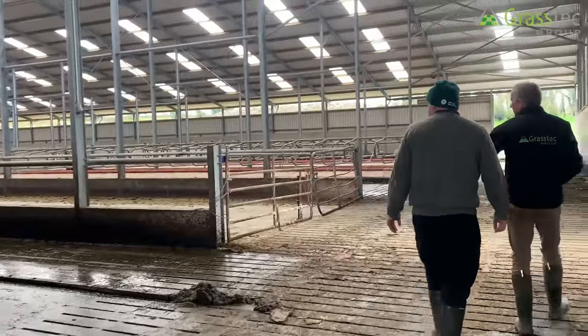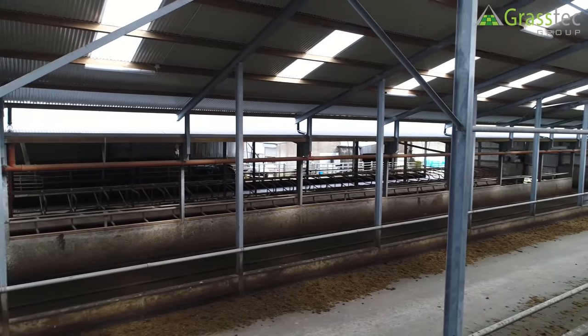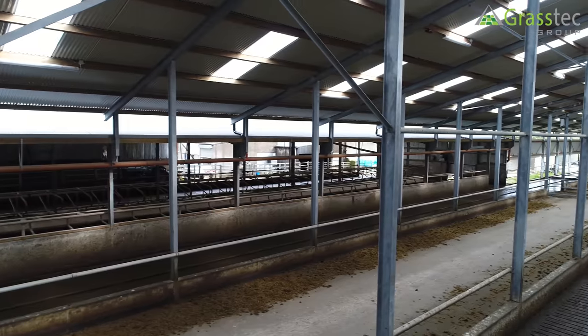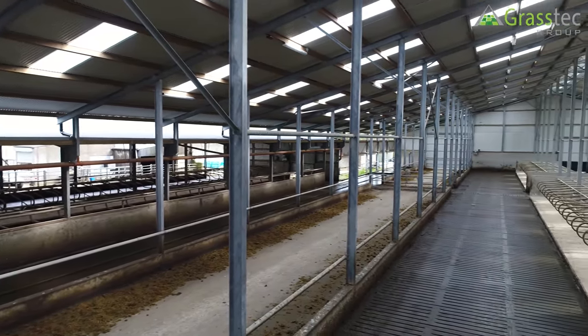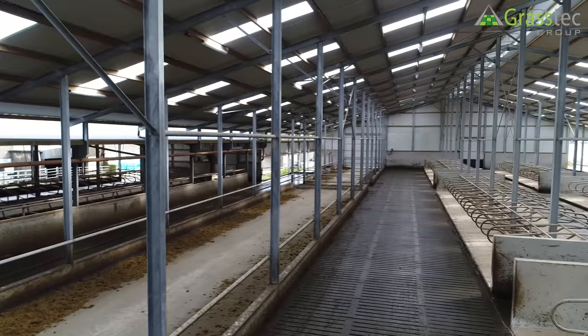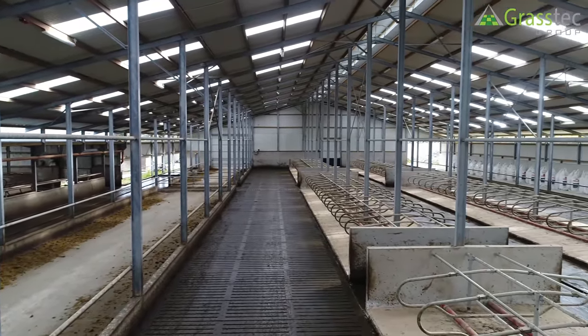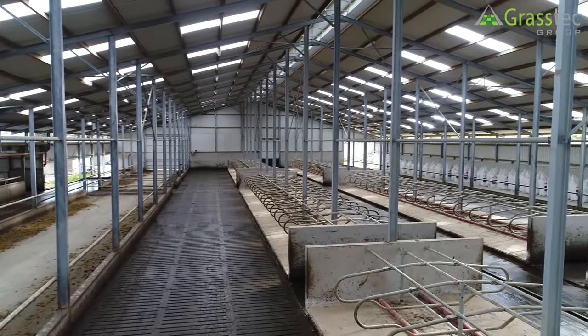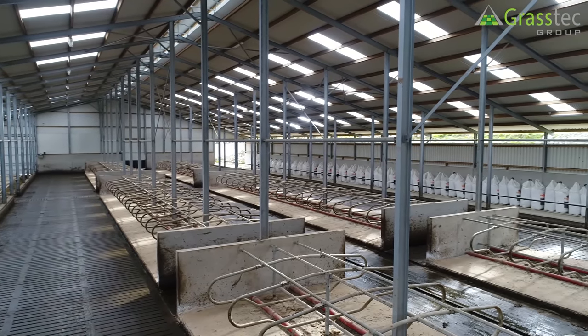All the feed passages are internal — that's the first one here and you've feed on both sides of it. The whole idea is to have enough space to feed all the cows at the same time. If you measure it up, 320 cows can feed at the same time. We do a fair bit of buffer feeding and at certain times of the year with the variability in weather, so we have that option now which we didn't have before.